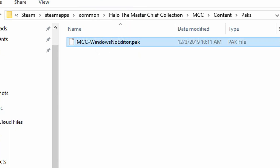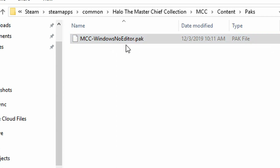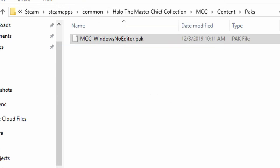This is the file that we're going to want to edit. Simply right-click the file, go to Open With, and now we're going to need to locate Hex Editor. If you do not already have Hex Editor installed or downloaded, I will provide a link in the description.